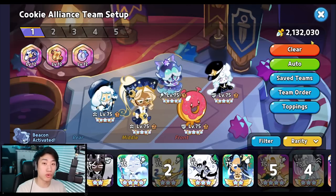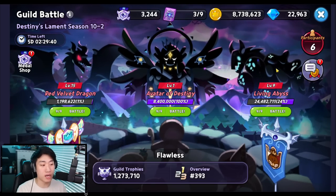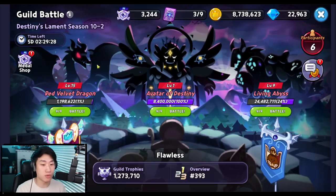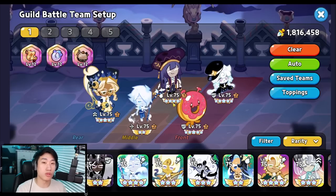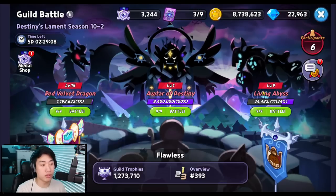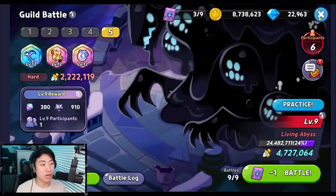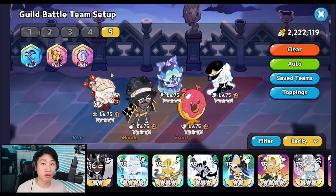For the guild boss battle, we have three different teams still being used, though a lot of guild members have switched to Red Velvet Dragon and Living Abyss. For the Red Velvet Dragon, Prune Juice, Milky Way, and Space Donut are being used along with Eclair, Sherbet, and a healer like Pure Vanilla or Pomegranate. For the Living Abyss guild boss, the team consists of Milky Way, Space Donut, Squid Ink, Captain Caviar, and Cotton.